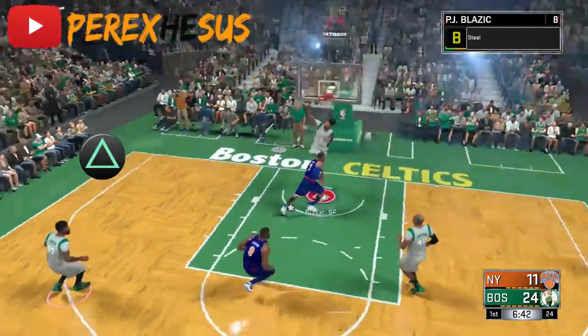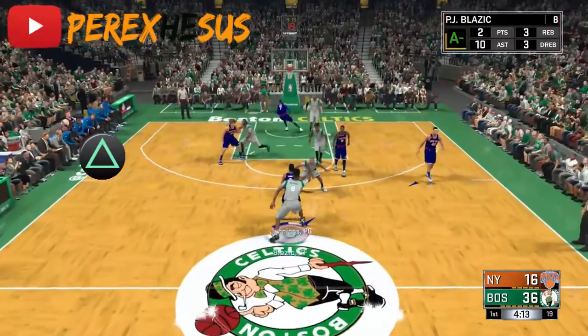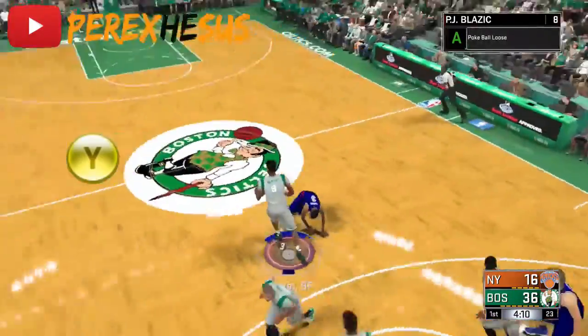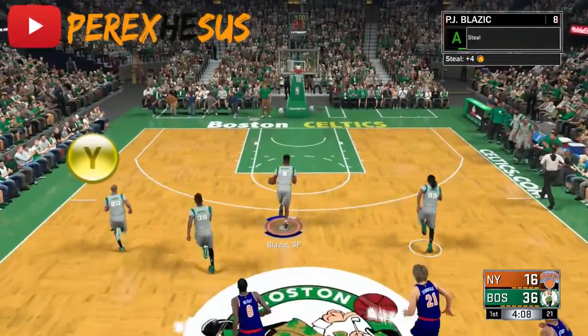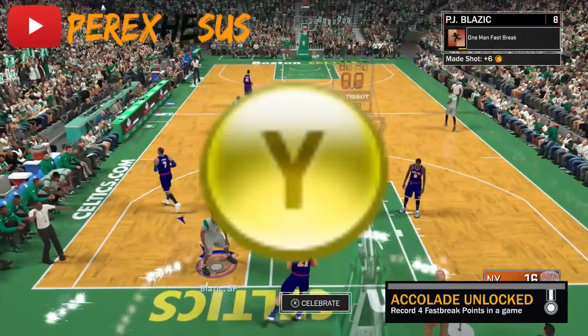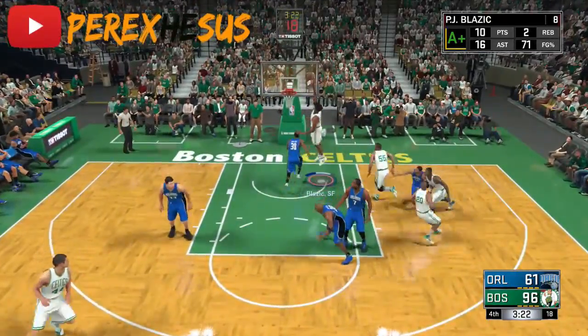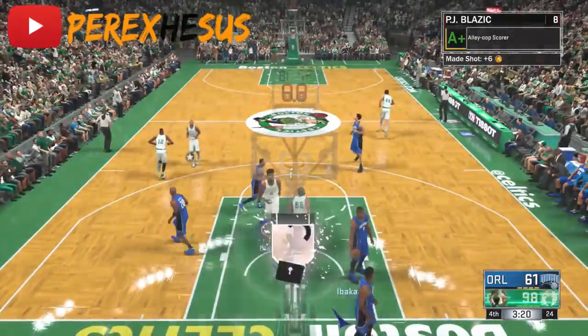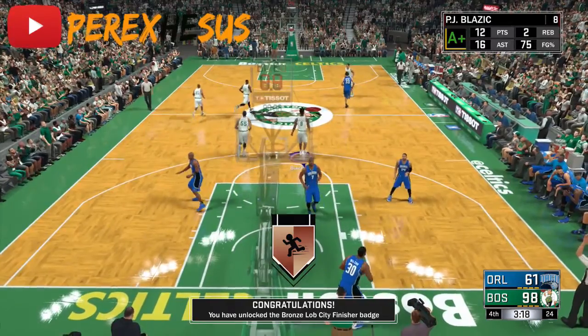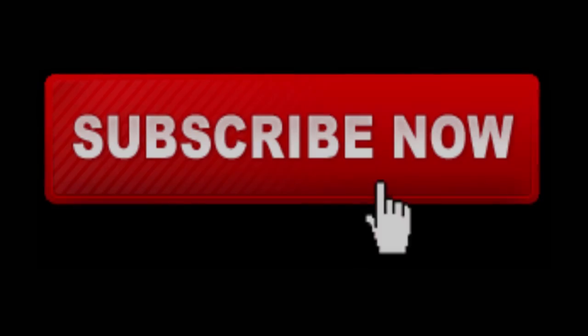I just throw it up — double-tap triangle to throw the lob on PS4. I'm not sure what the button is on Xbox; it's the button right at the top, might be B or A. You can see me unlock the badge right there. More tutorials coming soon — don't forget to like, comment, and subscribe.